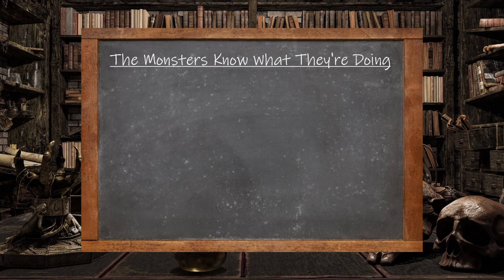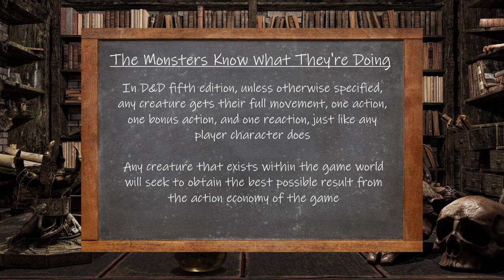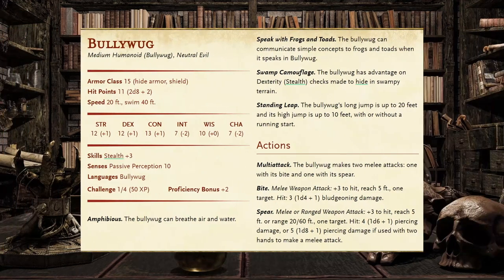The last major assumption from The Monsters Know What They're Doing is that in D&D 5th edition, unless otherwise specified, any creature gets their full movement, one action, one bonus action, and one reaction — just like any player character. Amon posits that any creature will have evolved in accordance with this rule and will seek the best possible result from the action economy. For the Bullywug, this means they will want to stick to melee combat, as their Multiattack feature gives them more attacks per round than using a ranged weapon would. Should an enemy flee outside of melee range, they can throw their spear as a last resort, but they're more likely to use their standing leap to catch back up, or find a nearby water source to swim through and cut off their fleeing foe.